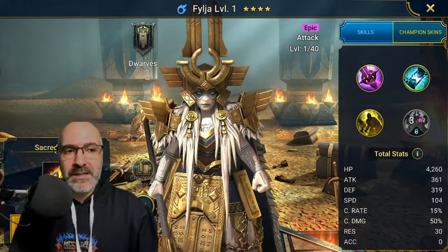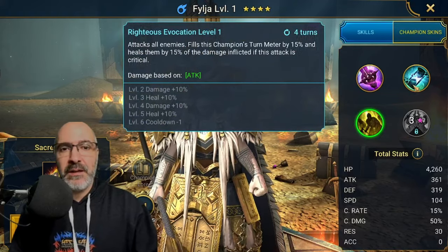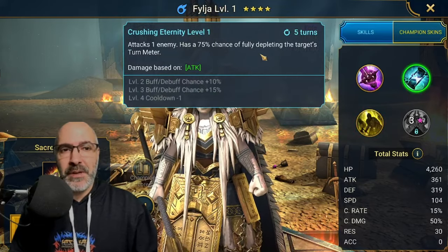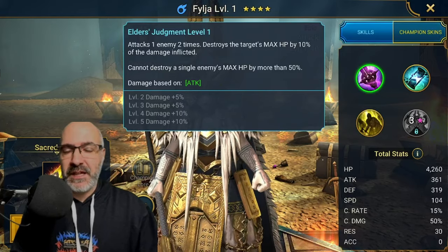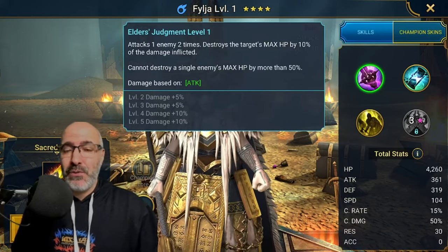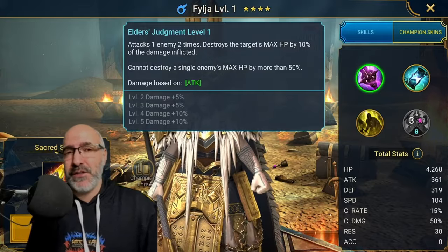Pelagia. Someone I'm probably going to start looking into leveling too. Does have the turn meter fill, which is always good, and depletes the turn meter on the A2. So definitely going to start looking into her as well. A lot of these champions, especially with Cintranos, I've got to go back and start reviewing every one of their kits.